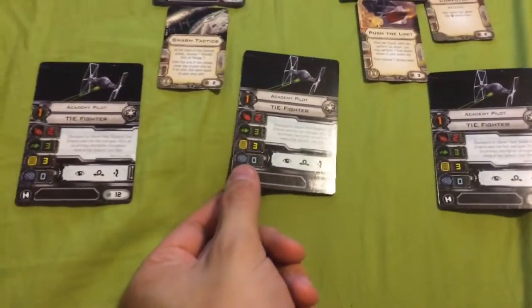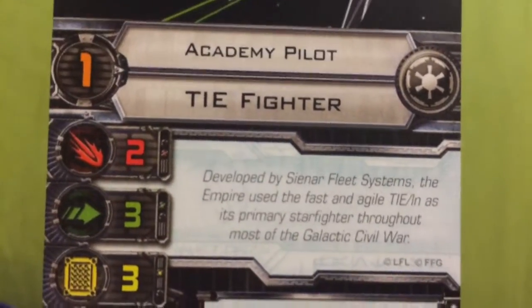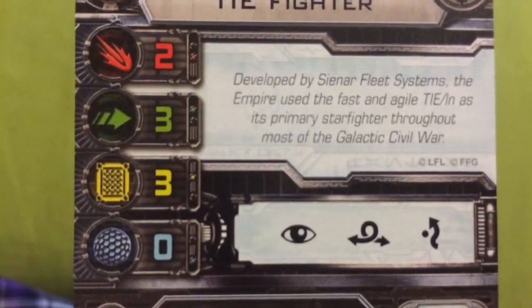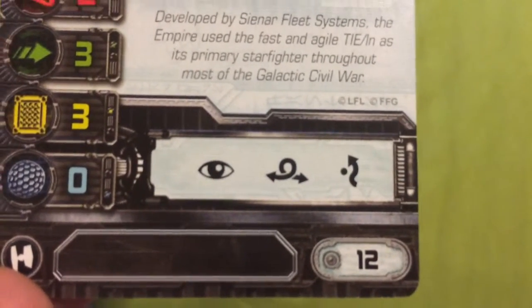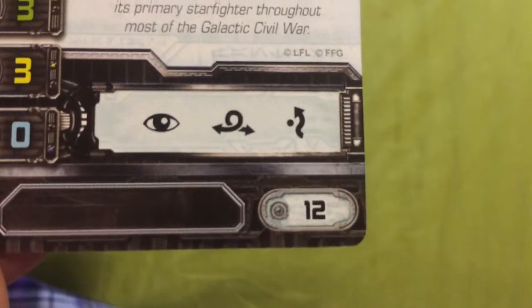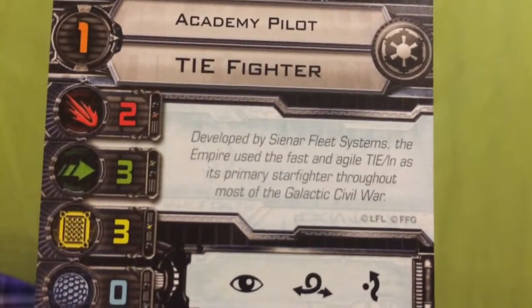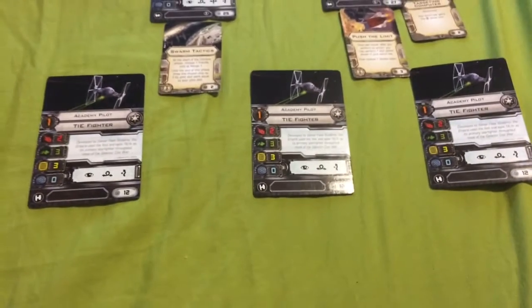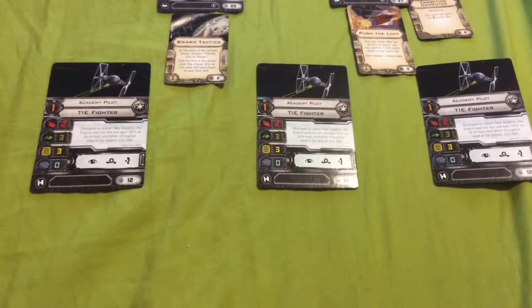And now we come to the third, fourth, and fifth ships of this build: the Academy pilots. They have a Pilot Skill of 1, they fly the Sienar Fleet Systems TIE Fighter, they have an Attack value of 2, an Agility value of 3, a Hull value of 3, and a Shield value of 0. They can take on the Focus, Barrel Roll, and Evade actions. They cost 12 Squadron Points, so they're very, very cheap — about as cheap as the Z-95 Bandit Squadron pilots. They're unable to take any upgrades, and because they're standard pilots they don't get abilities. But what they lack in abilities they make up for in sheer numbers — you could make a swarm build of eight or nine Academy pilots and have yourself quite a powerful swarm.